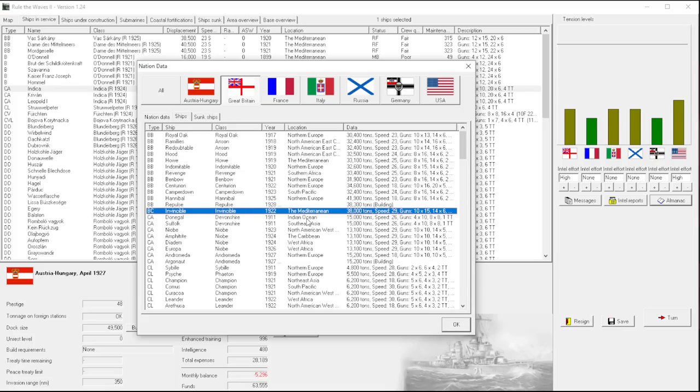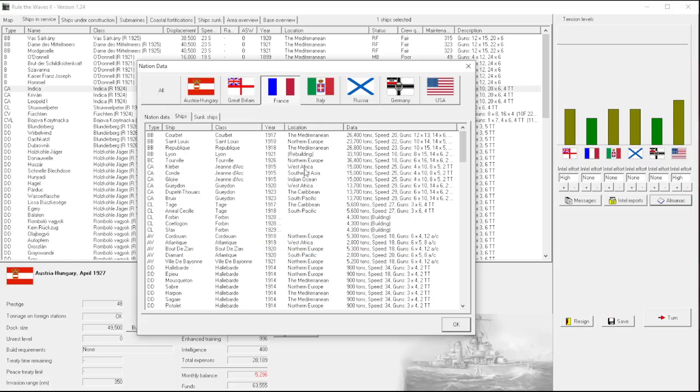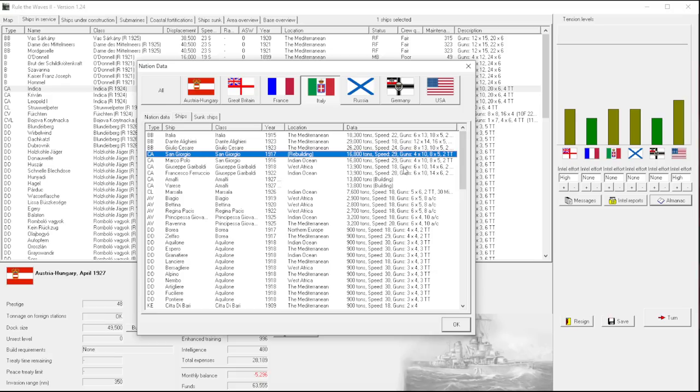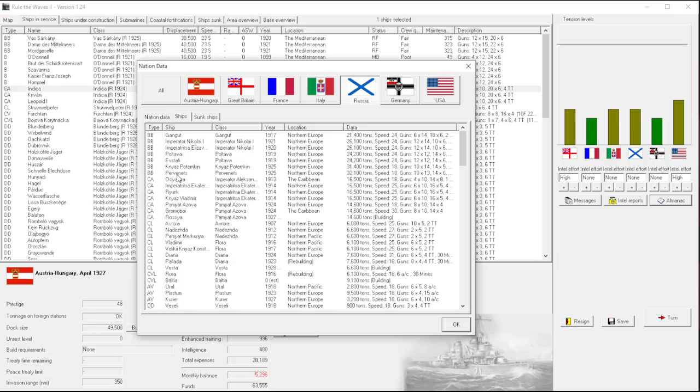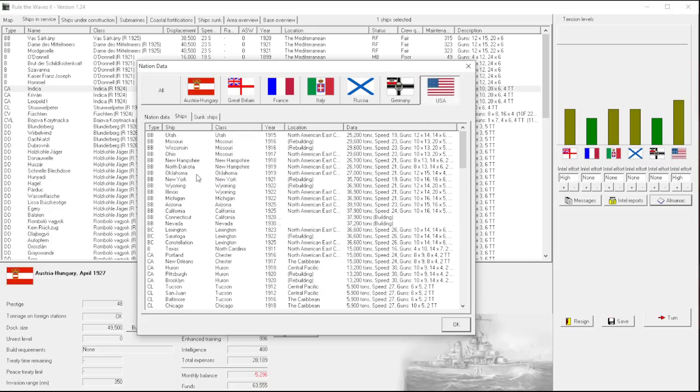So 10 inch guns across the board for the British. 10 inch guns across the board for the Italians. 10 inch guns across the board - it's like nobody knows a different caliber. Finally Germany has built 8 inch guns. Honestly that makes me want to choose 9 inch guns even more just to be unique. But the Americans have gone with the 9 inch guns too. So now we're in an interesting situation - we can't be unique. 10 inch guns is what we and most others have chosen.